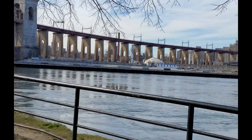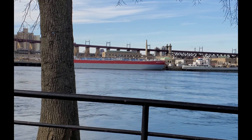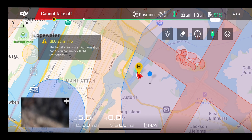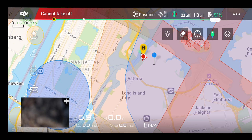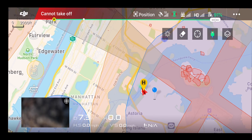I used to fly this area all the time — boats passing by, it's gorgeous, Astoria Park. But let me show you guys real quick. As you can see, this is me in the home dot and there's an enhanced area — a geo zone target authorization zone unlock. I was always able to unlock it before. In the red line here, that's the airport, LaGuardia. So I'm in this enhanced zone where you could unlock it.